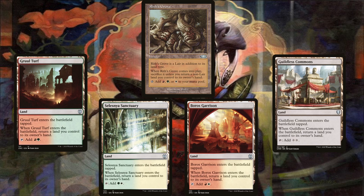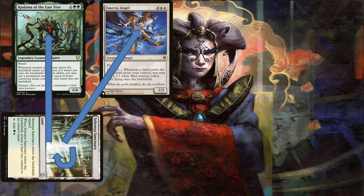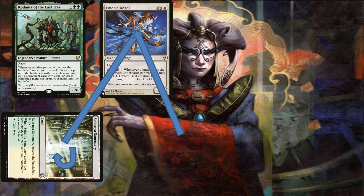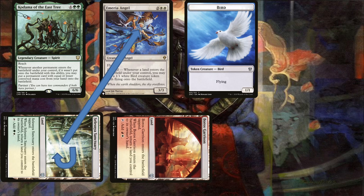In order to loop through infinite landfall triggers, we need to have at least two of the five bounce lands, Kodama, and a permanent that creates tokens via landfall. Assuming we have Emeria Angel, Kodama, and two bounce lands in hand — when we play Celestial Colonnade, it triggers Kodama, the Angel, and itself. Stack the land's trigger first, then the Angel's, then Kodama's, so they resolve in reverse with Kodama's resolving first. This will have Kodama let you drop Boros Garrison. When it enters, it triggers the Angel and itself. Have the Angel's trigger go first, then the land, so it resolves first — bounce the land itself. Then the Angel's trigger resolves creating the 1/1 Bird. This triggers Kodama, allowing you to once more drop Boros Garrison. You can do this indefinitely, generating infinite landfall triggers, infinite tokens, etc., before the stack even empties completely.